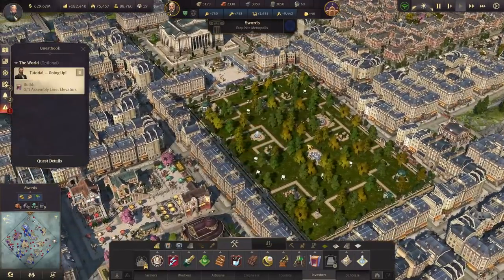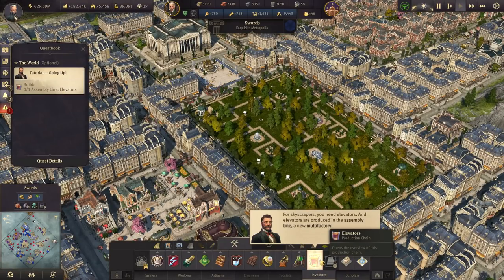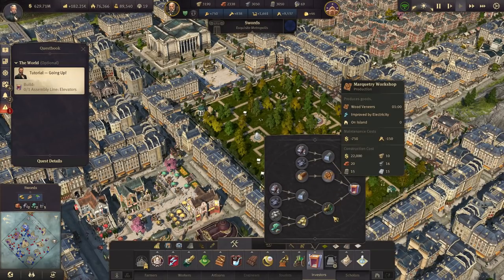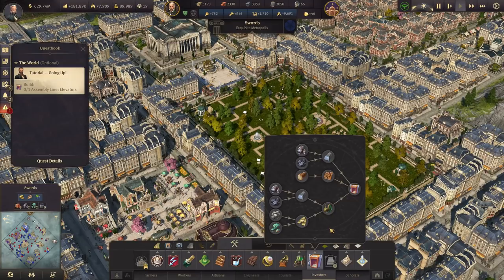Tutorial going up: build the assembly line for elevators. For skyscrapers, you need elevators, and elevators are produced in the assembly line — a new multifactory. It's going to take steel, veneers, and steam motors. Like I said, all our steam motors are over in Crown Farms — that's why I'm pulling a ship with a bunch of them over to Lusk right now, although it'll take a while to get there.